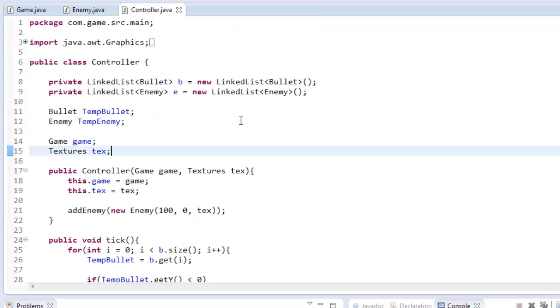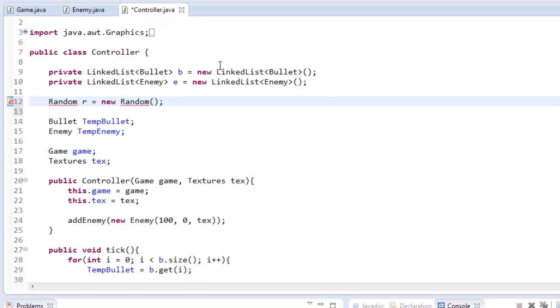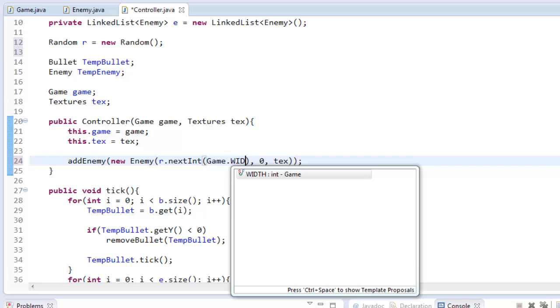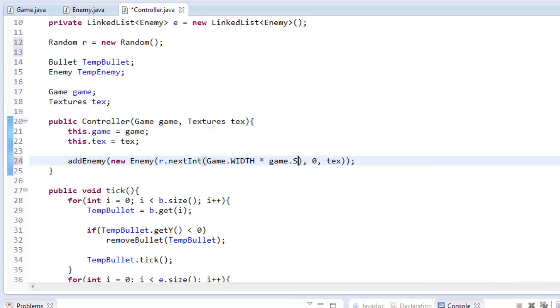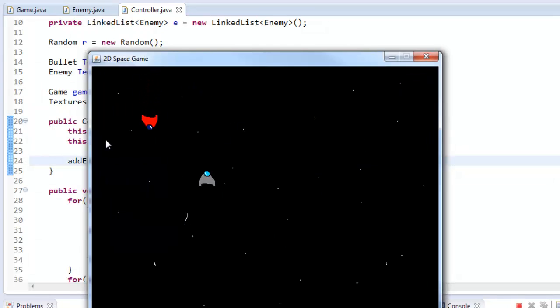We're gonna be using the Random function, which is in the utilities library. So I'm gonna say Random r equals new Random. Control+Shift+O to import that. As you can see, it's in util. Basically what that allows us to do is get random numbers. So instead of 100, all we have to do is say r.nextInt, and then in the parentheses we're gonna say game.width times game.scale. This is going to return a number between 0 and our room width. So if we play the game, as you can see the enemy starts on one side, then if we play it again he's on the other side — it's very random, which is what we want in a game. We don't want it to be the same thing over and over again.